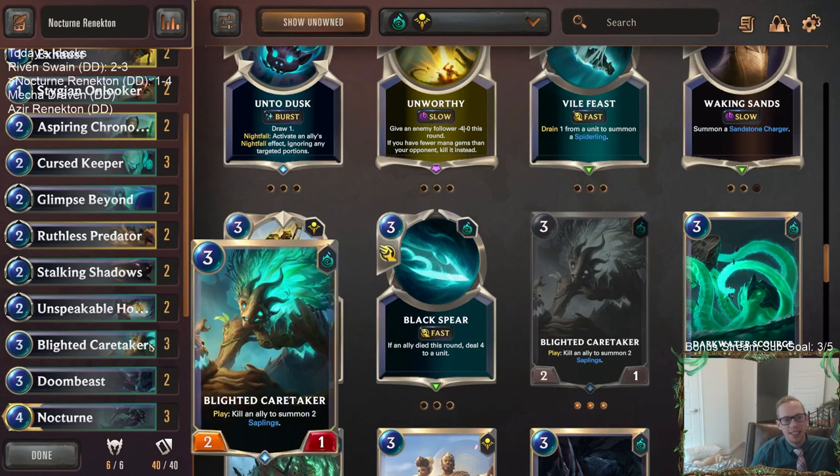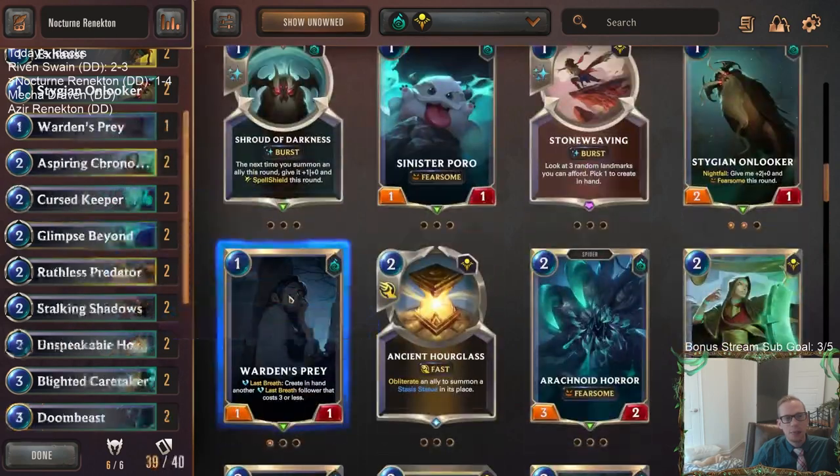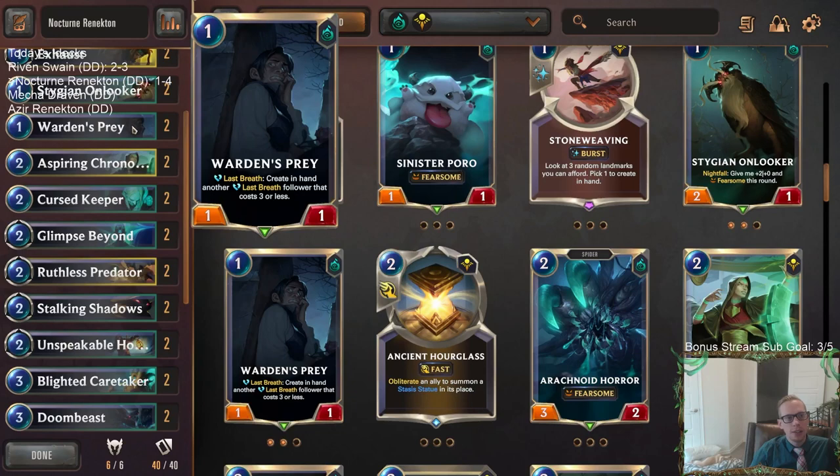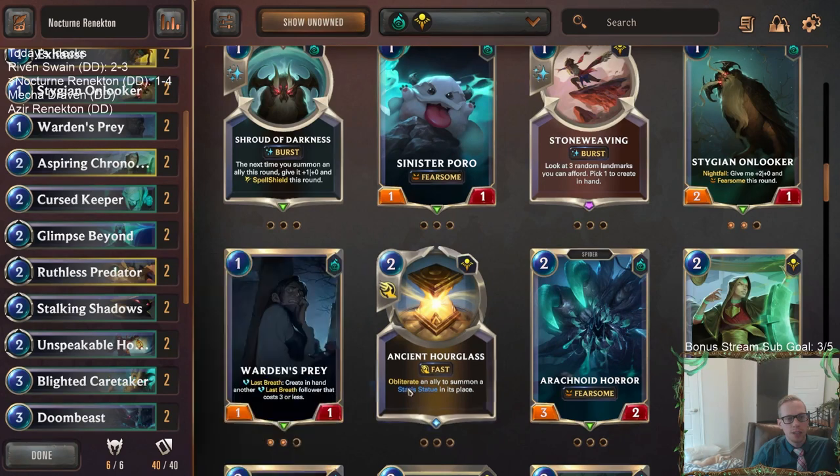Get a couple Warden's Praes - Warden's Prae is a great blocker that also gives us another follower in hand. Get a couple Caretakers. I think it just kind of needs some more focus on the early Shadow Isles stuff - those kind of cards.